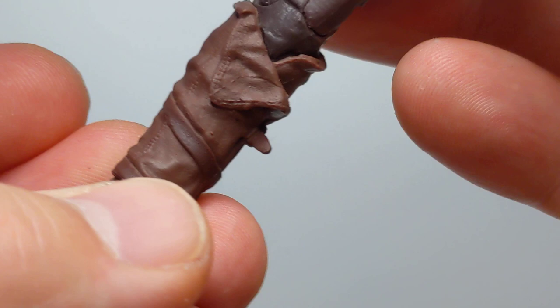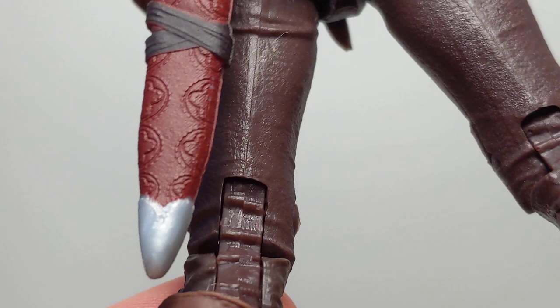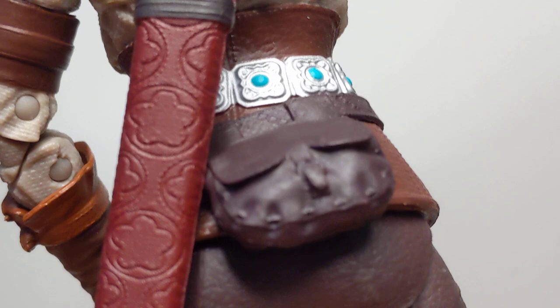The sword sheath on the back has beautiful symbols on it. Again, leathery straps, a bit of a strap detail, very flat, a little leathery pouch, and all the way up to that kind of silver. Even that has some sculpting on it, which looks great.